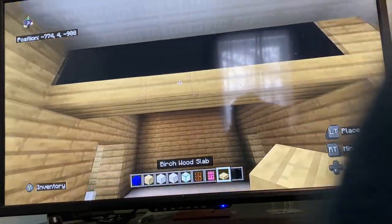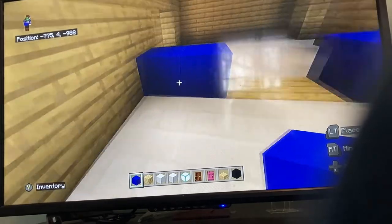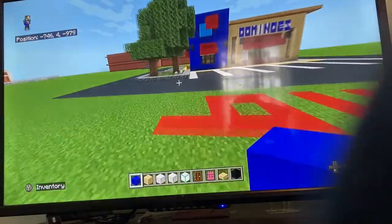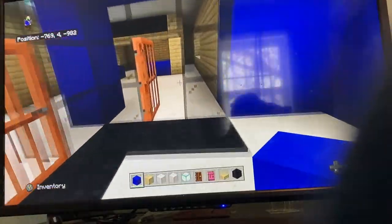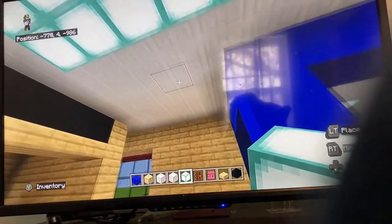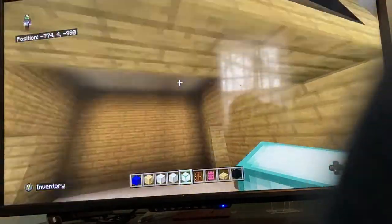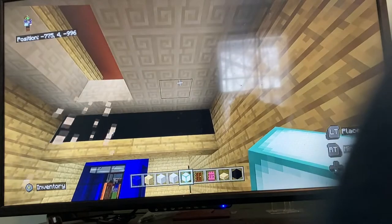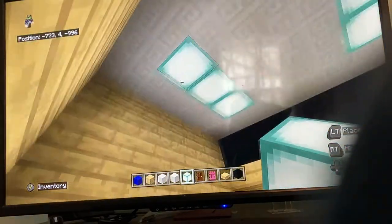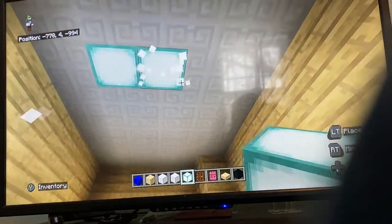For the menu board area, place black concrete above the counter gap, then birch slab underneath to add detail, and two blue concrete blocks on the sides. For the storage room and kitchen ceiling lighting, place sea lanterns one block away from the sides and top and bottom, with two blocks in the middle — three lanterns total. The kitchen lighting is the same as the storage room but two blocks from the wall on the oven side.